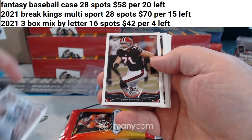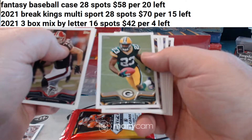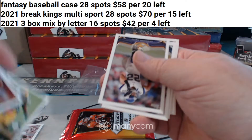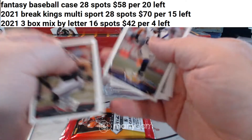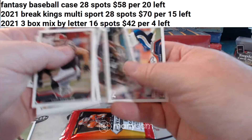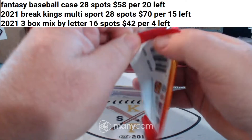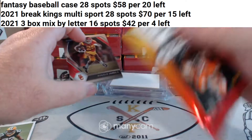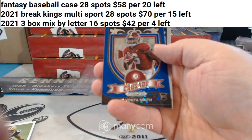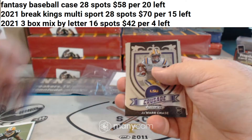Deon Jordan rookie, Jonathan Franklin rookie base, and a DeVonta Smith for the Eagles — not numbered, blue.